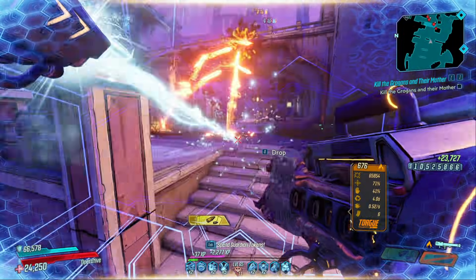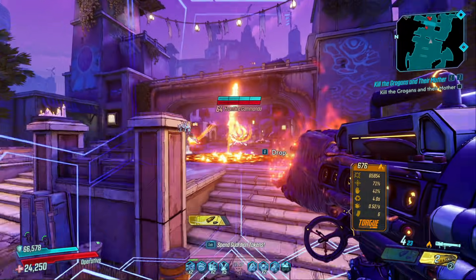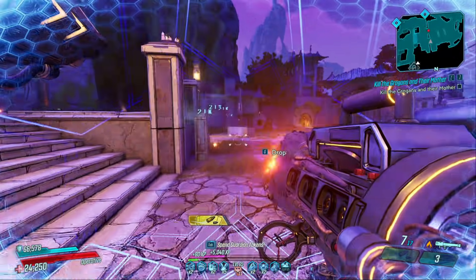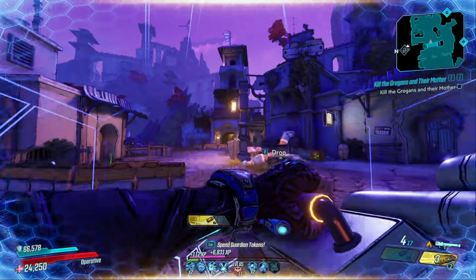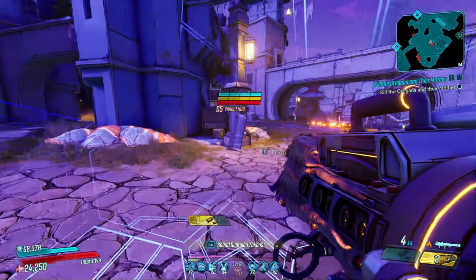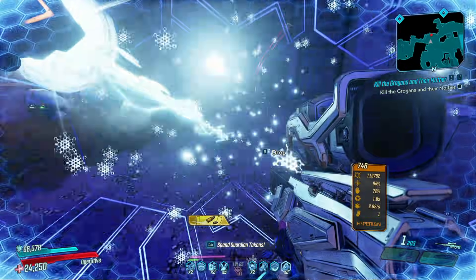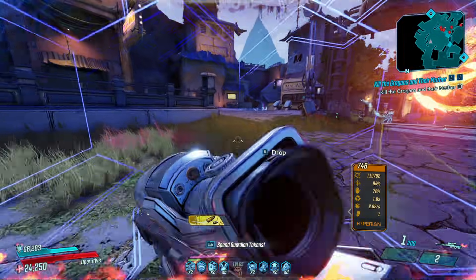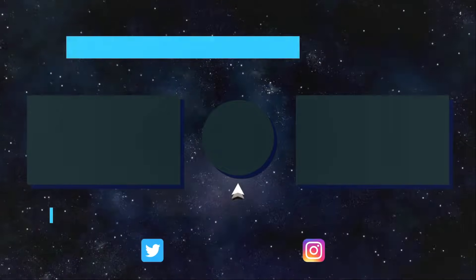Even on Amara this combination can still be really good. It rivals things like the Pearl of Ineffable Knowledge, and I could see why people would choose to run these two paired together over the Pearl — though the Pearl is still very good. I would highly recommend getting both of these; at least get the shield, because it's one of the best shields in the game if not the best for pure damage output on single-target weapons. With better rolls and better anointments the damage output is just crazy. Anyway, that's going to do it — thank you all so much for watching, I'll see you in the next one.